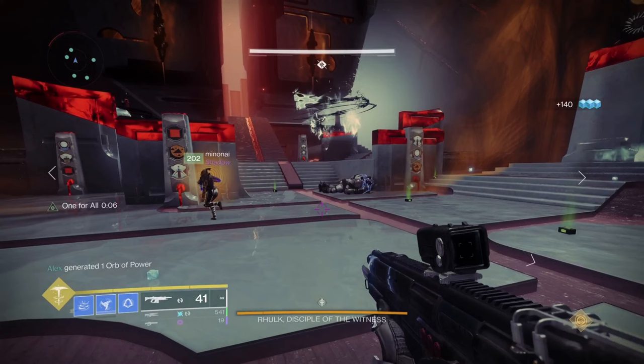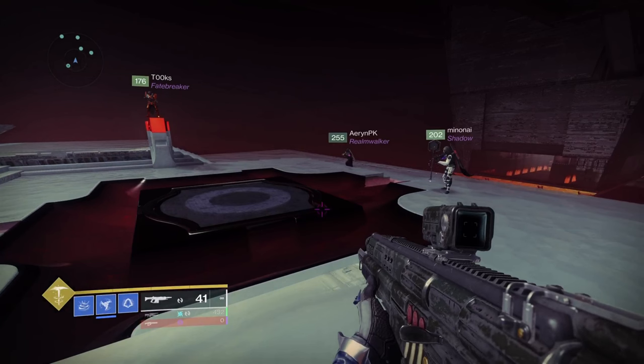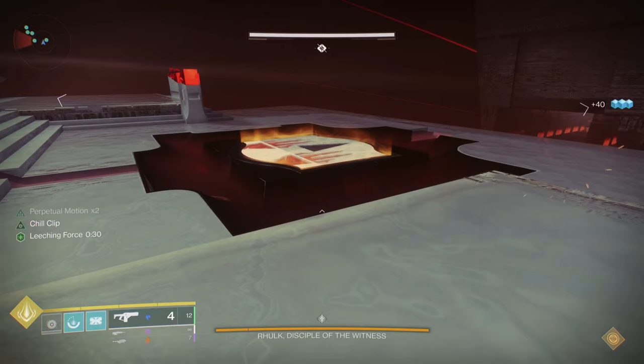The fight uses multiple mechanics that you'll have learned from the previous encounters. Your aim as a fire team is to remove an orange force field from the lower area by clearing six obelisks to force Rulk to retreat upstairs, where you can clear a further four obelisks to damage him. It's fairly easy to do in two damage phases, but you'll have three chances before Rulk enrages. As you land on the platform, you'll see a rally banner and a plate on the floor which looks like a blank or neutral glyph — when active, this shows the give glyph, so I'm going to refer to it as the give plate.